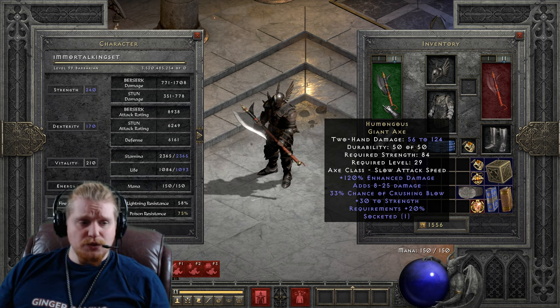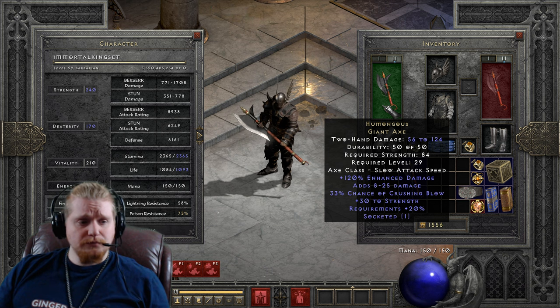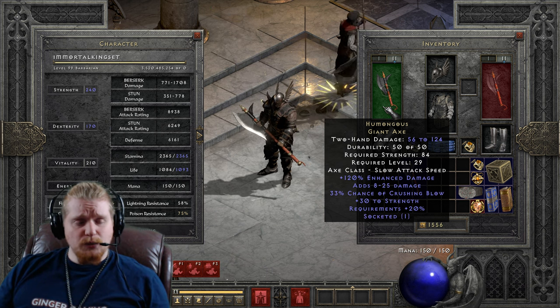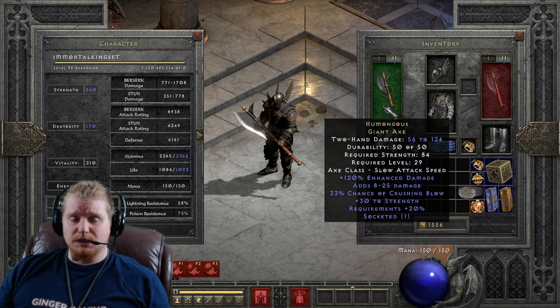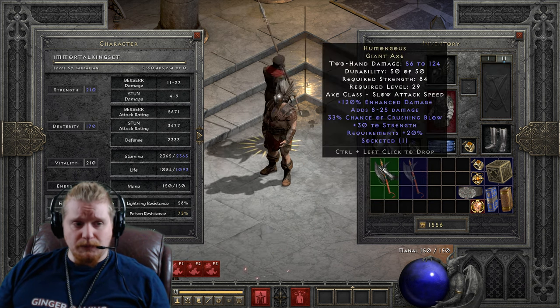Around this particular level, you might be looking at an ancient armor or something along those lines, which does have about a 100 strength requirement. So if you had 84 strength plus this particular weapon, you could probably utilize that. This particular weapon does seem to be targeted mainly around people who are just leaving normal difficulty and entering into Nightmare, and it can be upgraded if you would like, but I'm not sure you want to.